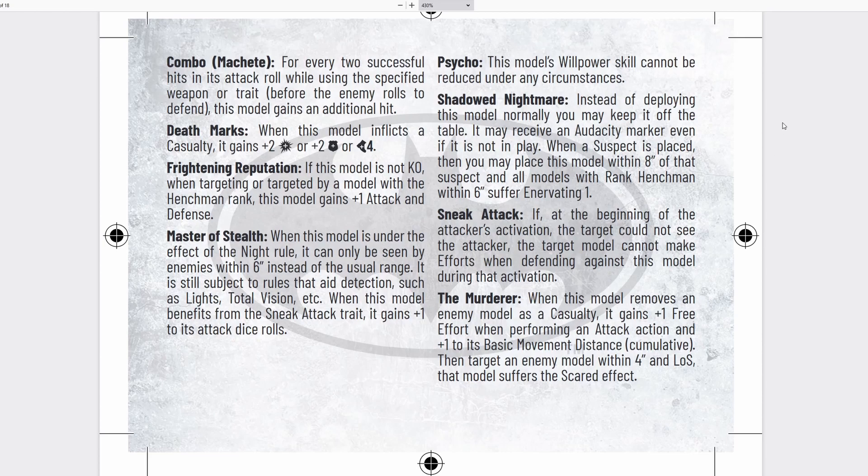He has Shadowed Nightmare — instead of deploying normally, you may keep him off the table. He may receive an Audacity Marker even if not in play, and when a suspect is placed, you may place this model within 8 inches of that suspect, and all models with henchman rank within 6 inches suffer Enervating 1. This essentially acts like Deep Strike from Warhammer — he can sit off the board and deploy when needed, with no random element, so you decide when he deploys. This is going to be really good against Batman crews: if Bullock places down a snitch marker, you can just drop down on top of it, immediately denying that score to Batman.